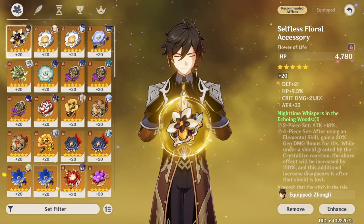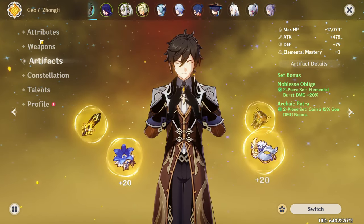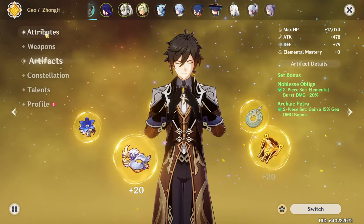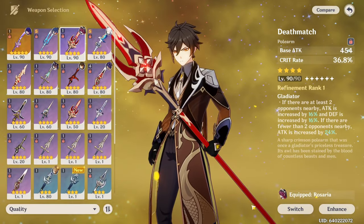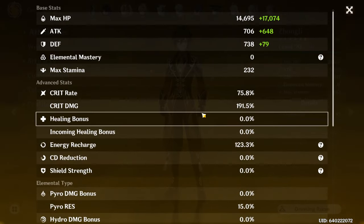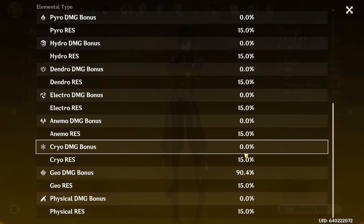The build I used previously was 2-piece Noblesse and 2-piece Archaic Petra. That obviously gives us more Geo damage bonus and more burst damage. That together might hit around the same damage as the Nighttime set. I'm gonna switch to a crit sword — Pull arm. Now we've got 75% crit rate and 191% crit damage. A lot of crit damage, and we're still under the effects of the crit rate food. With these sets we've got 90% Geo damage bonus without doing a thing.